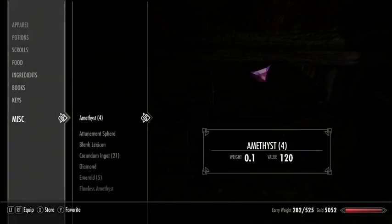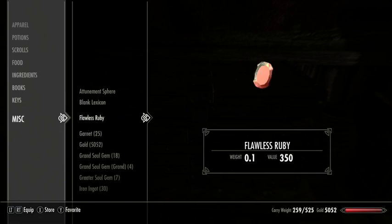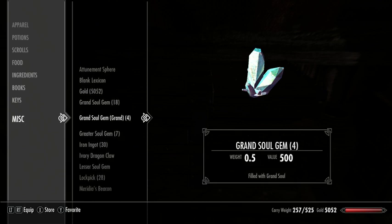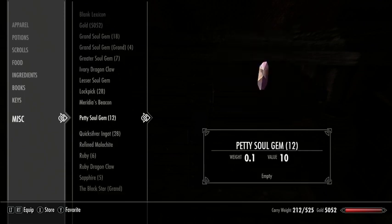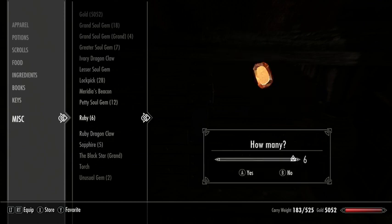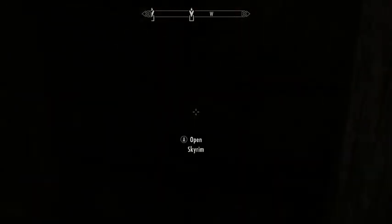I can put all my crafting stuff away, at least for now. At some point I'll have to go back and do a lot of crafting to get smithing up to level 100, but that's for later. This may seem pretty boring, but it is something you're going to have to do if you want to be reasonably powerful in Skyrim.